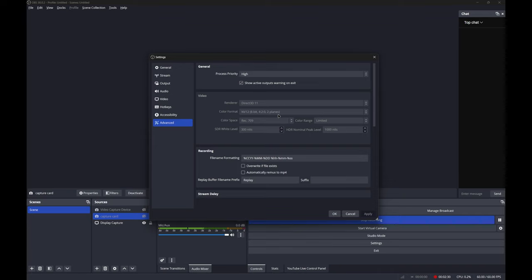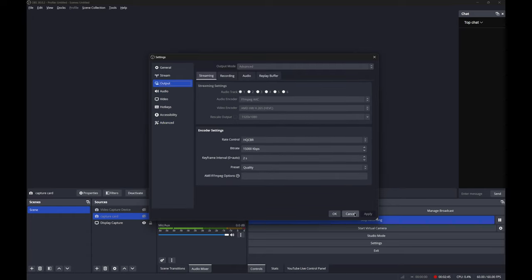Side note: if you want to work with HDR, your color format is P010, Color Space Rec. 2100 PQ. But editing HDR is a pain. You can stream in HDR right now on YouTube, but I digress. We're here to talk about black level.